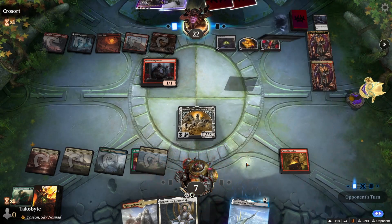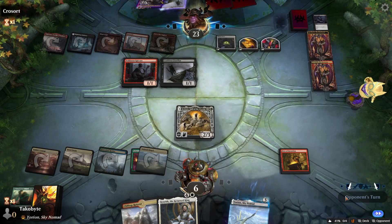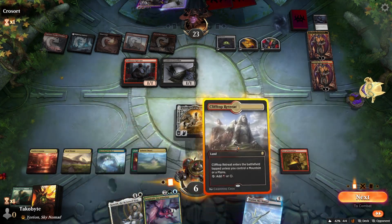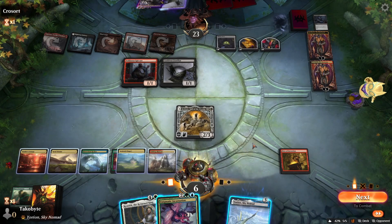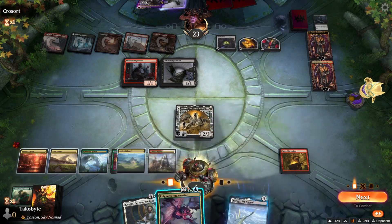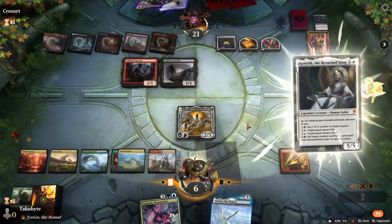We're at six — we're at five. So we can play Kenrith then sacrifice the Enigmatic Incarnation.